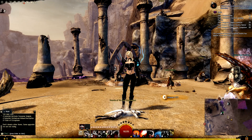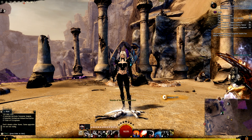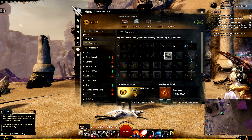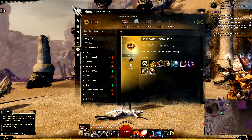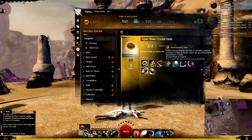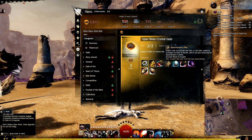Hello everyone, this is part two of how to get a griffin. Today we're going to go through the first Open Skies collection — the Crystal Oasis. Congratulations, you already have Spear Marshal's Plea, which you'd have gotten when you unlocked these achievements. If you have no idea what I'm talking about, please refer to my first video on getting started with the griffin — link in the description.